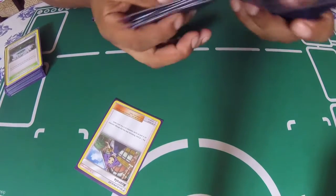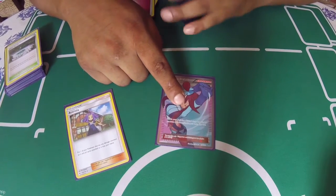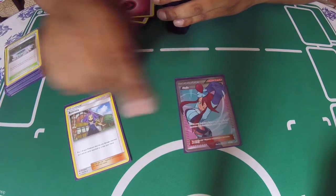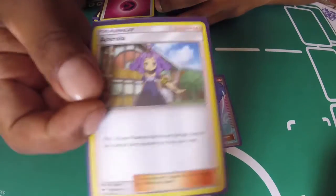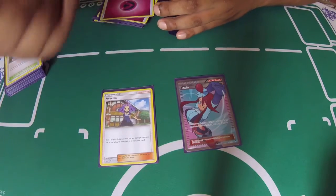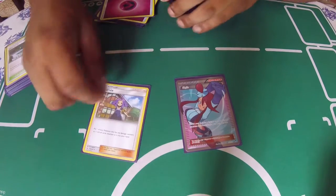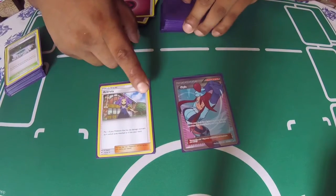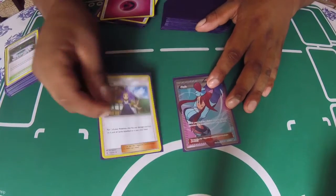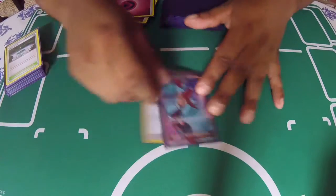It runs one Acerola and one Skyla. We might up it to two Skylas because getting a Rare Candy into your hand is very important. Acerola is a new card — what it does is put one Pokémon and all cards attached to it back into your hand. It requires damage counters on the Pokémon, so you usually use this to pick up your Gardevoir before it gets knocked out, then bring up another one and keep the combo going.